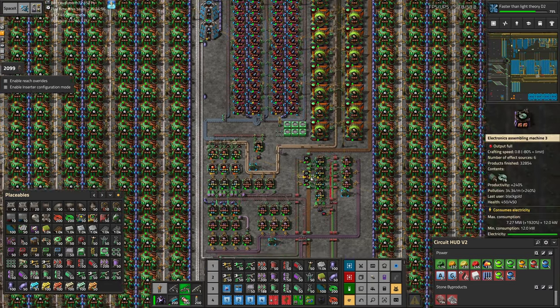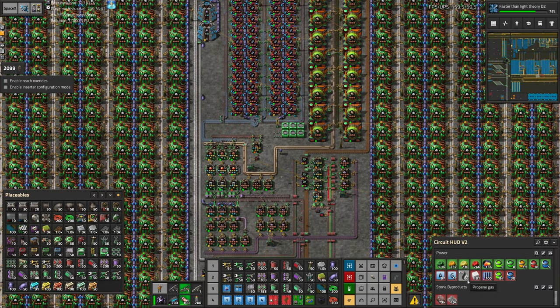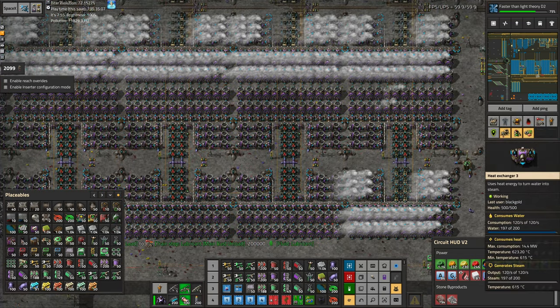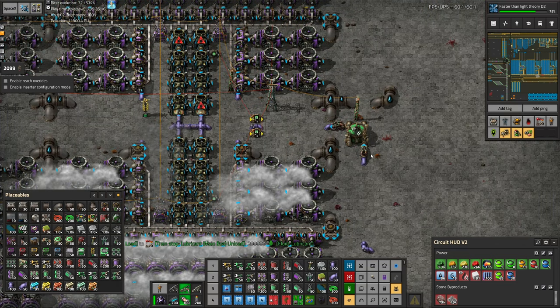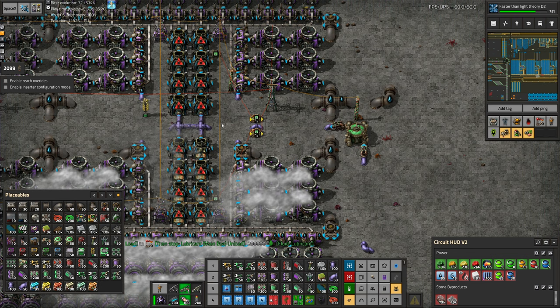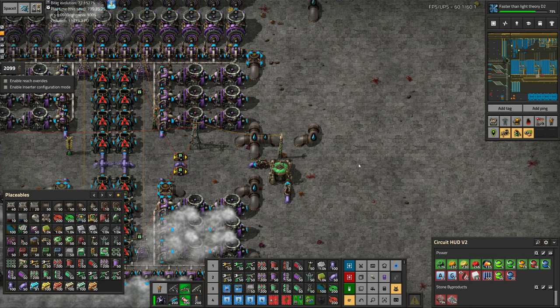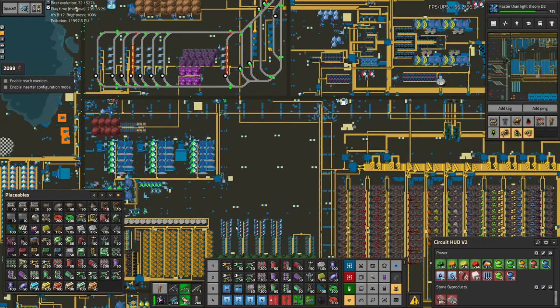We've done probably everything we can, at least for now. After running brightly for a couple of moments, the propene is now running much slower, and that's fine. If we have other resources to burn we could actually throw them in here. And that's the end of this episode. On the next one we are going to fight some biters as well as upgrade our copper production and increase the factory's UPS. Thanks for watching - I'll see you later.